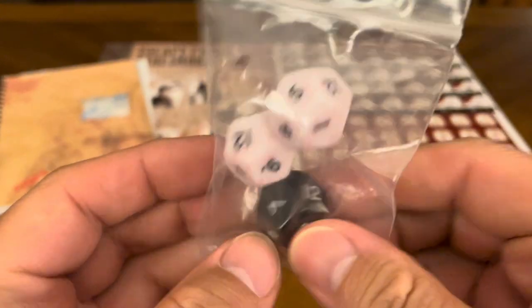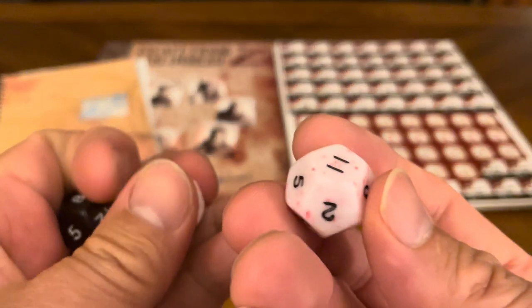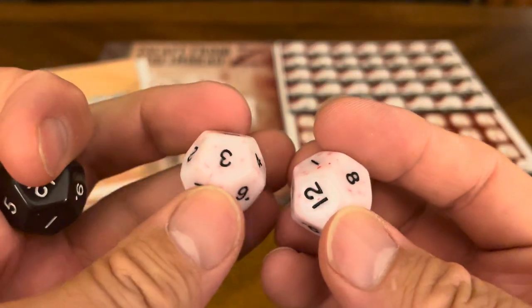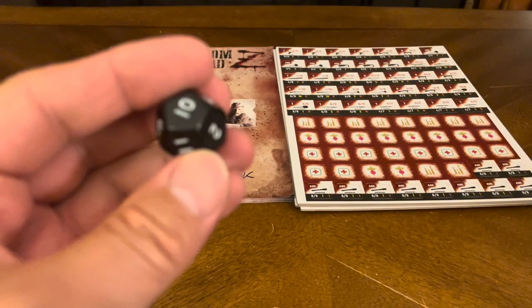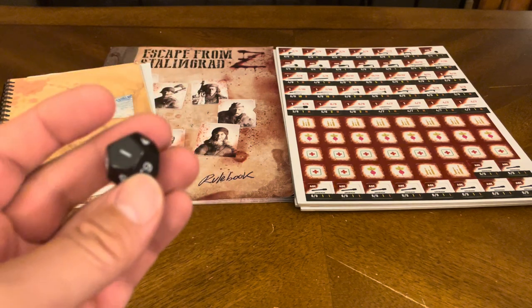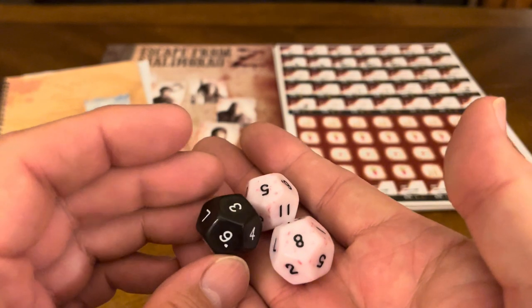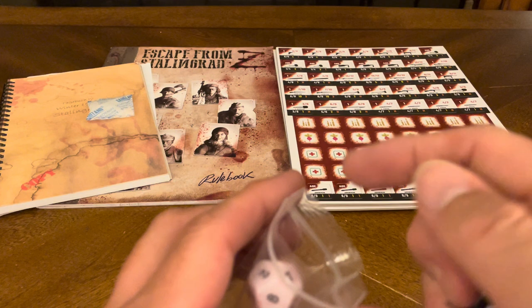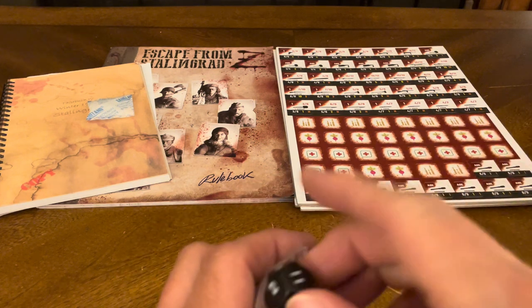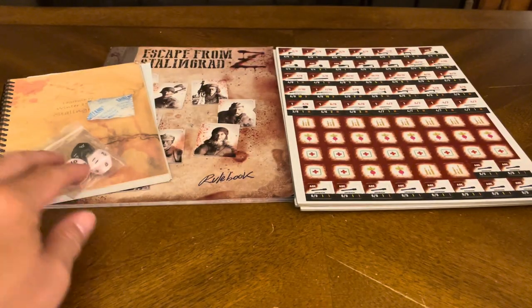Then we have some game-specific dice. I believe these are D12 — yep. So you get two D12s. Blood specks on them — I like that, cool attention to detail. And there's a D12 here too — so you got two white and a black. When you read the rulebook it'll tell you more about when you use the dice in the game.